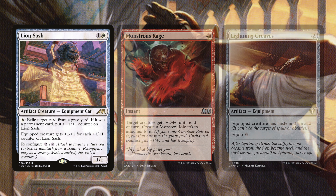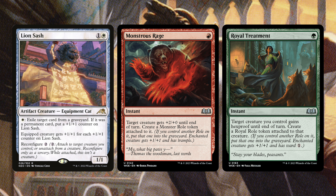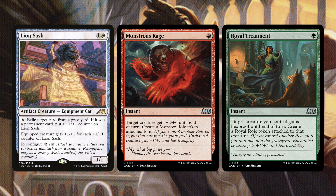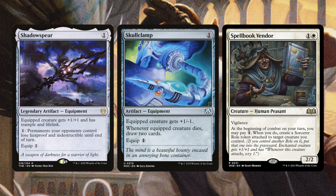Next we have Lion Sash, Monstrous Rage, and Royal Treatment. Lion Sash can help exile cards from graveyards — great against graveyard decks — and it gets bigger for every card you exile; you can also reconfigure it to equip a creature. Monstrous Rage gives a target creature +2/+0 and a Monstrous Roll, granting +1/+1 and trample, which can turn a small threat into a creature that kills a bigger blocker. Royal Treatment gives a creature Ward 1 and hex proof for that turn, making it easy to protect your key pieces.